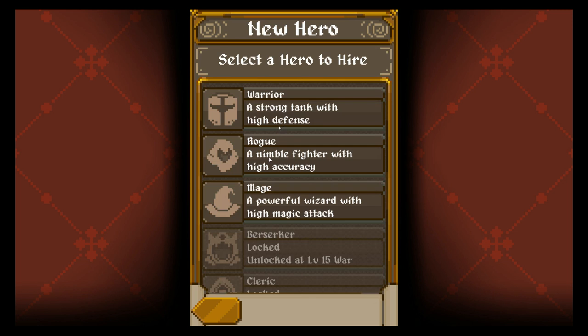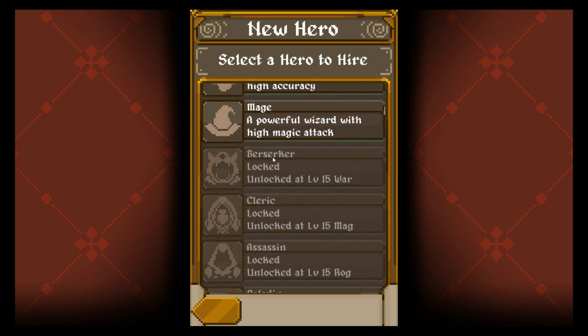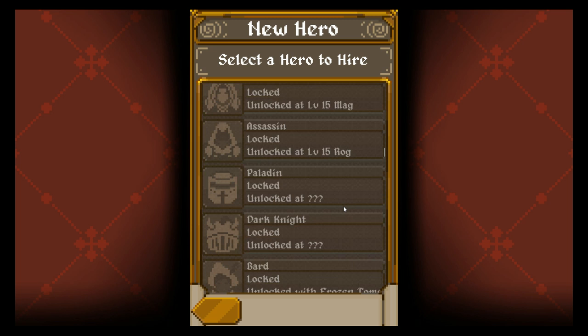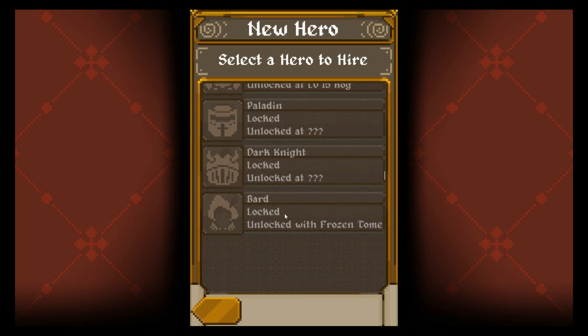Hire a hero. There's warrior, rogue, and mage. Further down, there's berserker unlocked at level 15 warrior, cleric unlocked at level 15 mage, assassin unlocked at level 15 rogue, and further down: paladin, dark knight, and bard.